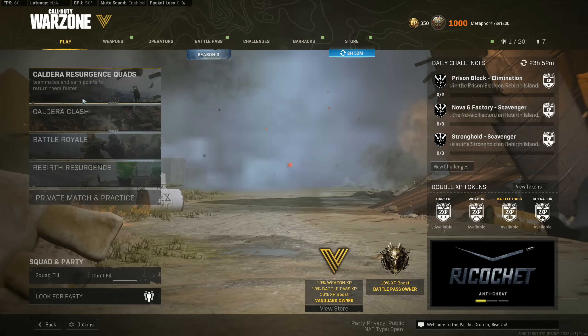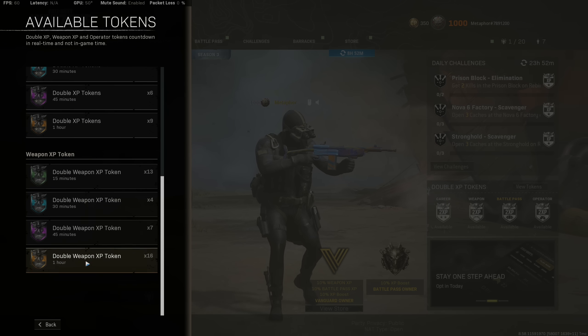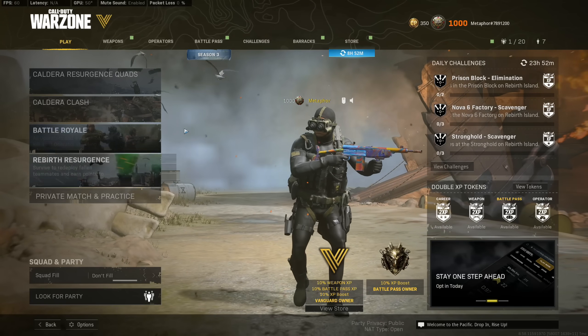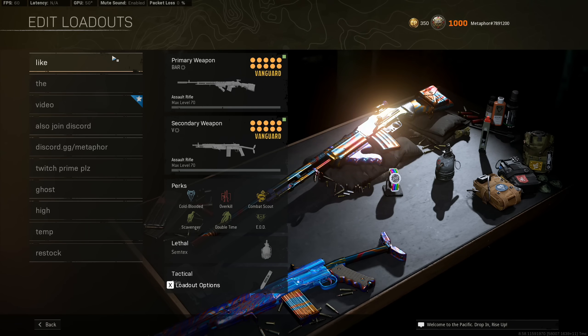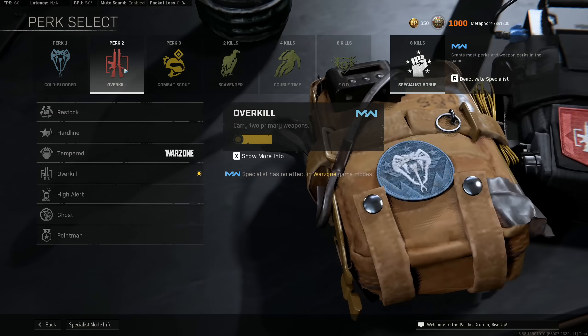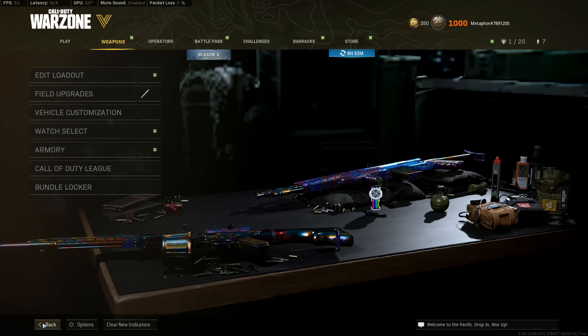Once you get the gun unlocked, go into Caldera Clash. Pop a double weapon XP and you can level this gun up from 0 to 70 within an hour. That's what I did on stream, so there's proof you can do it. Make sure when you have the class, you put on perk 2 point man — that is the quickest way to level up. Grab as many bounties as possible in that game mode.